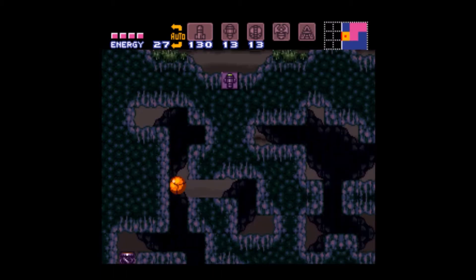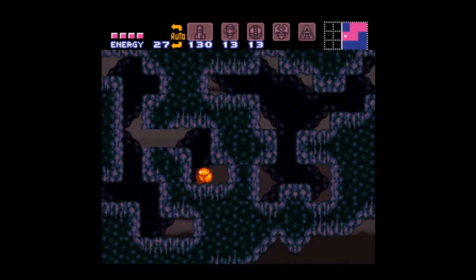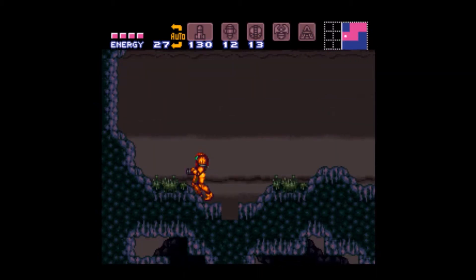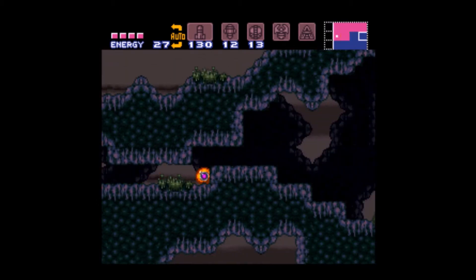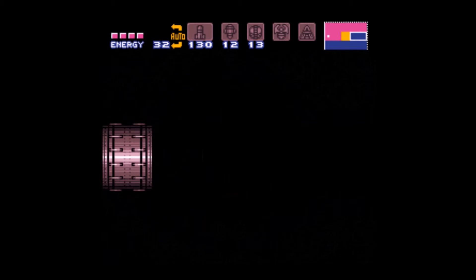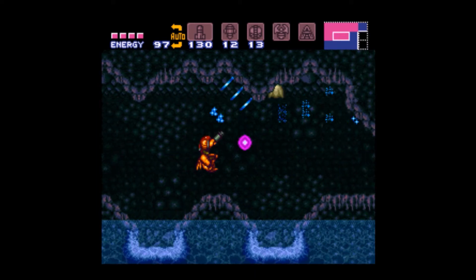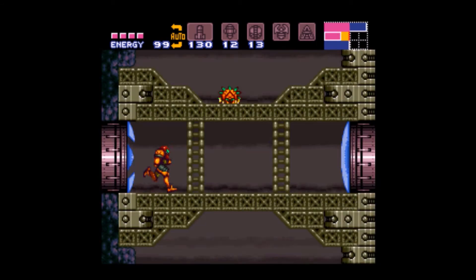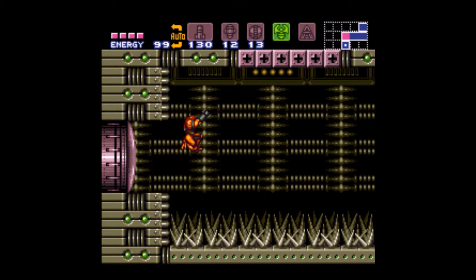If you go down you'll just end up having to come back up here to get the gravity suit anyway, so you want to come back here instead. Get back up here and go through this right-hand side. Get rid of that guy, come through the door — there are plenty of one-hit-kill monsters here if you want energy. Now we're going to want to use the grappling beam here.